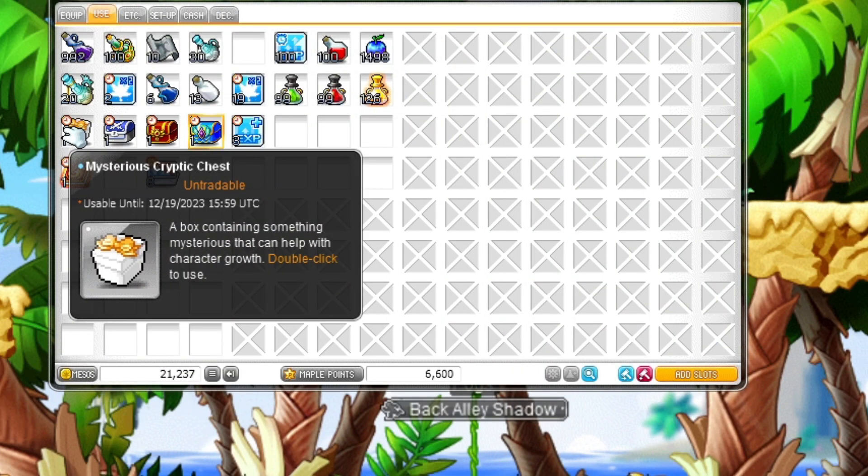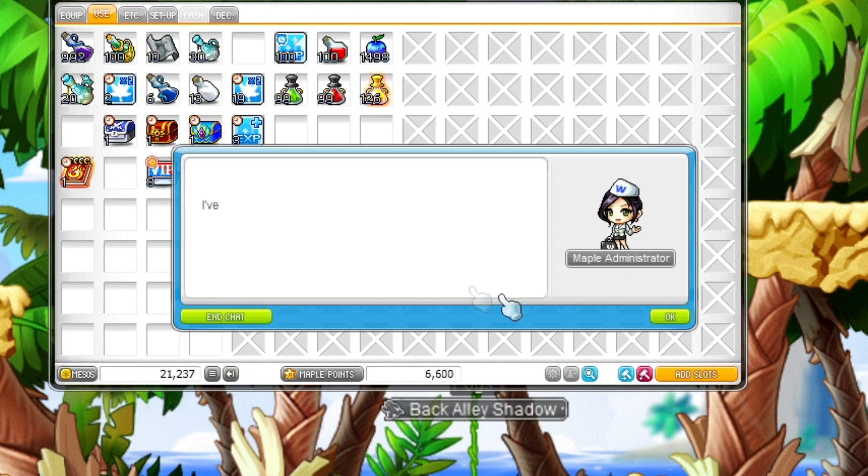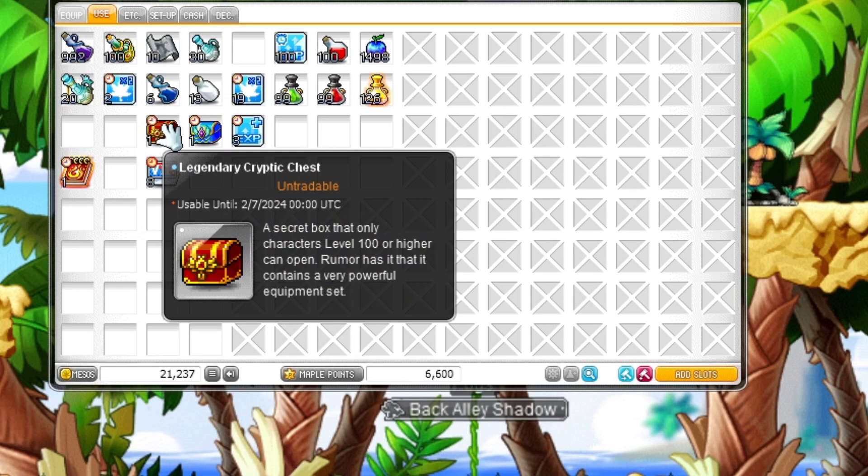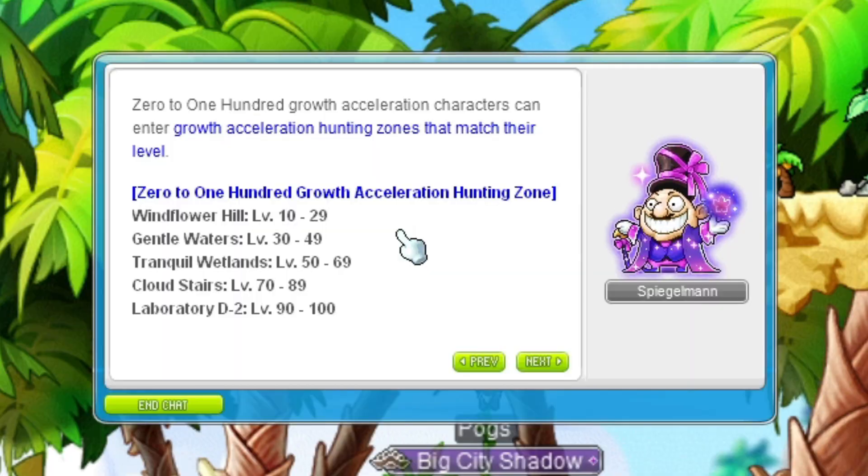You can actually claim it at level 11. Gain another pet. And see for level 30. These are later on. Only certain zones give you the EXP.